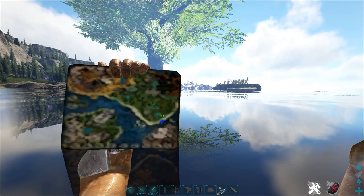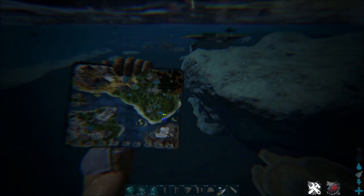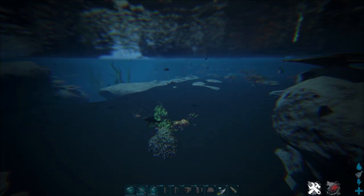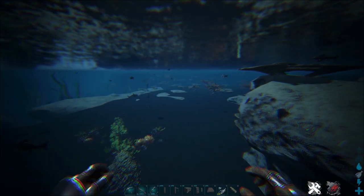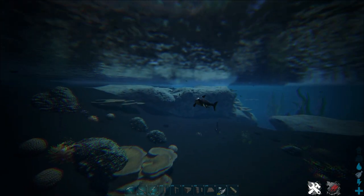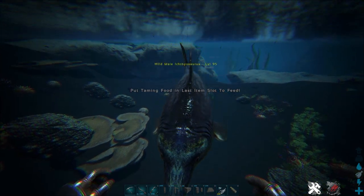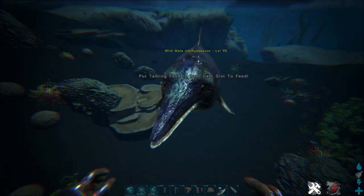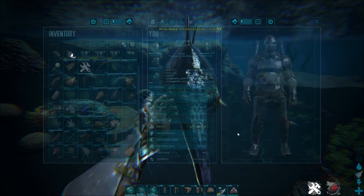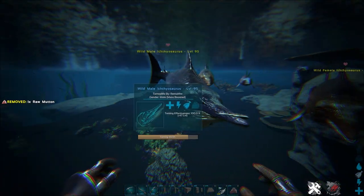I'm currently on Fjordur in the ocean, but don't worry — Ictis are in almost every single ocean so you can find them very easily. If you find them, just approach them slowly and they will come to you automatically when you are close. You'll see a prompt to put taming food in the last item slot to feed. So we take our raw mutton and start feeding. This is a level 95.